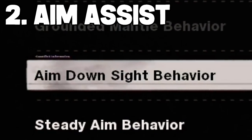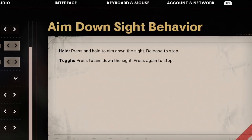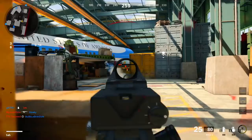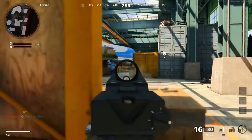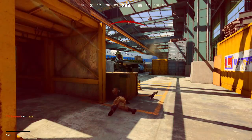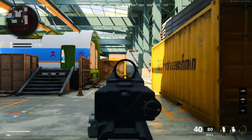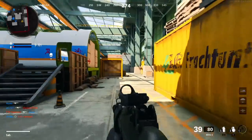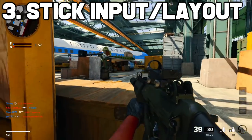For aim assist: it is built into the game and causes your sights to feel sticky while aiming over a player, benefiting your aim significantly — make sure it is enabled. With slow down aim assist selected, this is your traditional Call of Duty aim assist, and we would not recommend changing it to anything else.